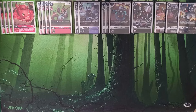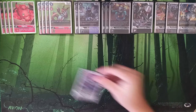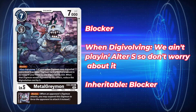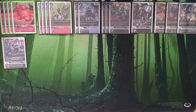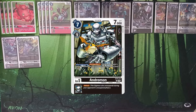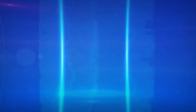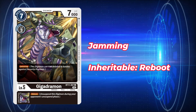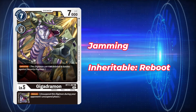Among our 18 level fives, we're only playing a single duplicate — everything else is single copies, but we're doubling up on a lot of our inheritables. We're playing another blocker inheritable in the form of Metal Greymon from EX4. The Digivolving effect isn't really relevant, but it has blocker while in play, and since hard-playing our level fives is something we may have to do in red base, having that blocker while in play can be helpful. For our jamming inheritable, we've got Gigadramon — 7 to play, 7000 DP with a jamming ability while in play.